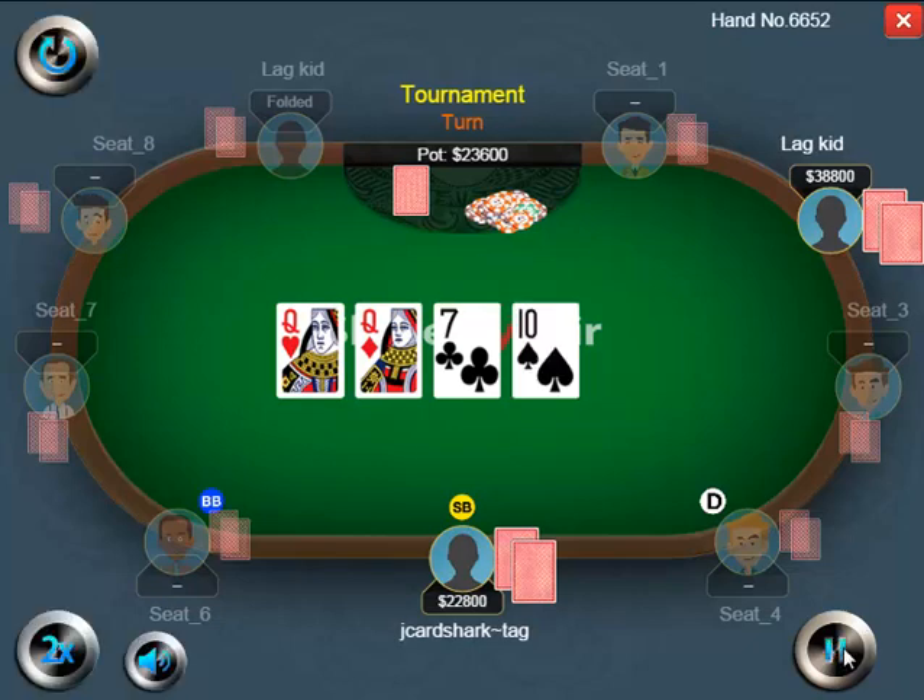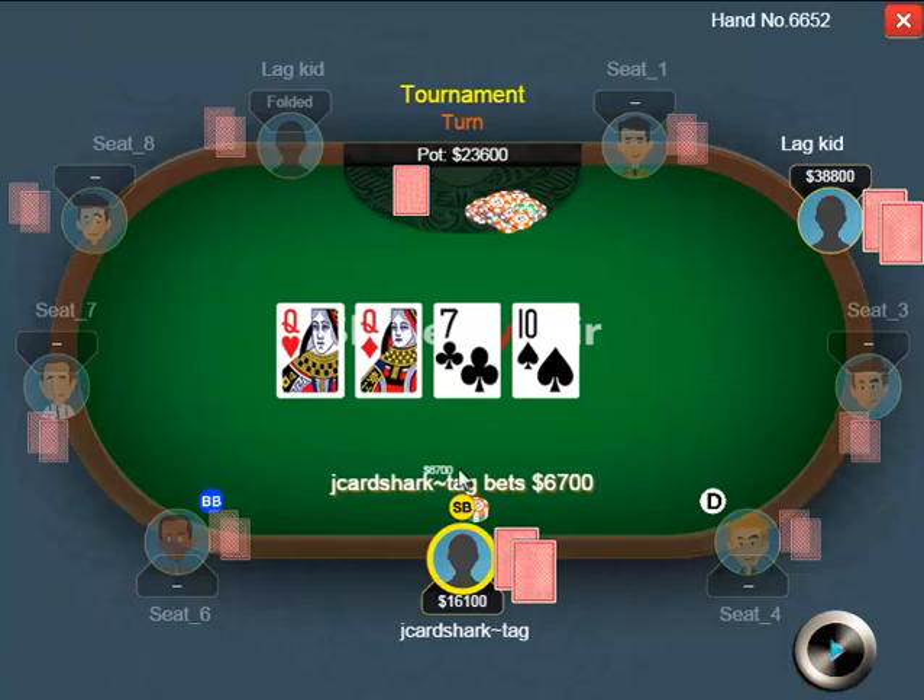The turn is a ten, which is fine for my range. I bet $6,700 into a roughly $23,000 chip pot — a very small bet. This is kind of screaming strength. I'm not going to be making this play as a bluff too often unless I have a really good read that my opponent does not have a queen, because my opponent could just have a queen. I don't think my opponent is getting the right price to call with very many hands worse than perhaps pocket nines.